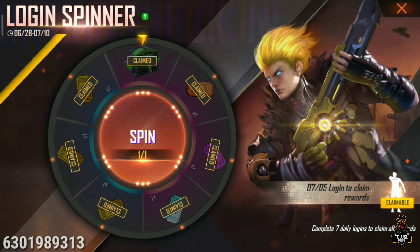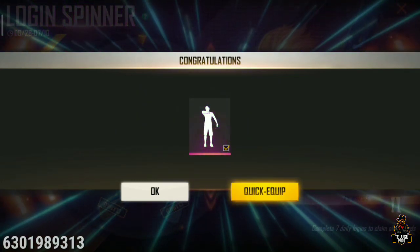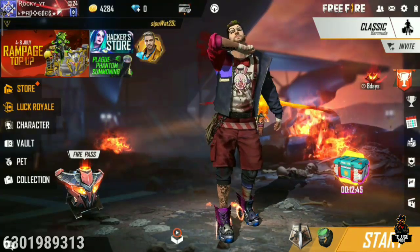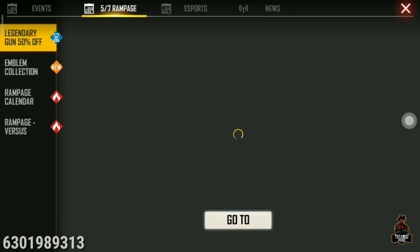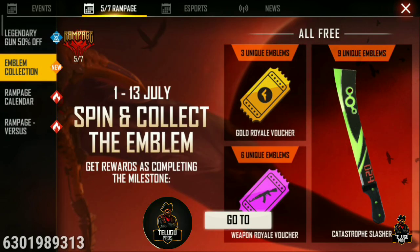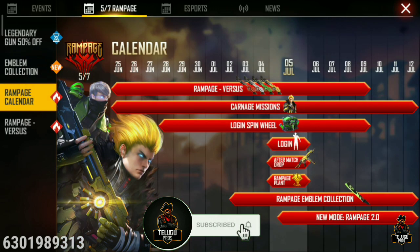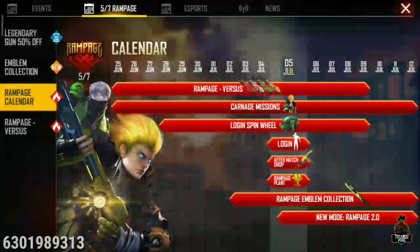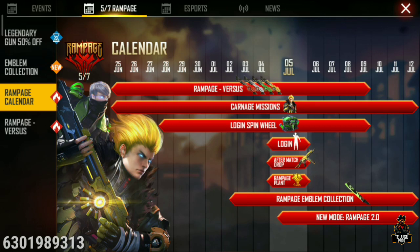Click on the climb button. If you have a free game, you can use it. You can also use a banner and use a free game.